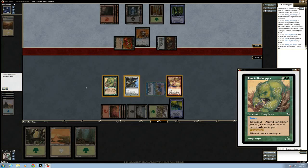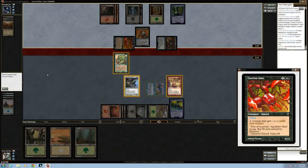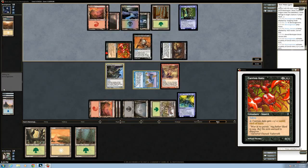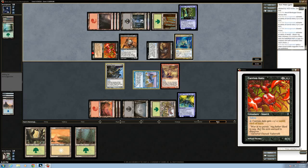I think we block his Carrion Ants with our two-two, just to make him do it. If he's making a four-drop instead of a six-drop this turn, I'm pretty happy with that. At some point we can jump his six-three, but there's not really a reason to do that right now. If we had like a four-four blocker on the ground, I definitely would have blocked his ants.